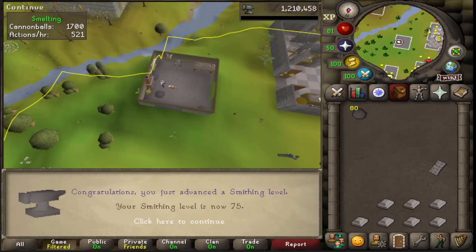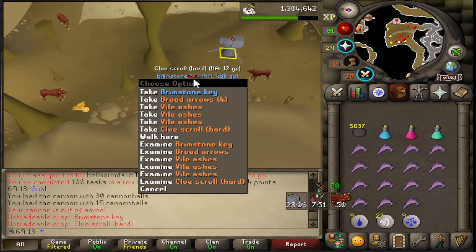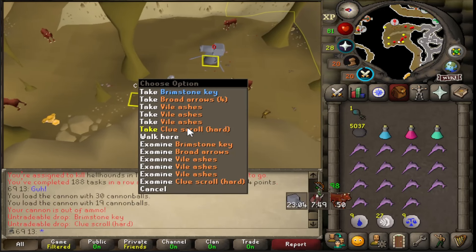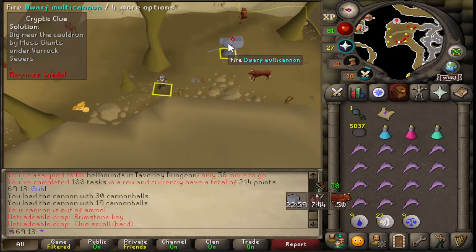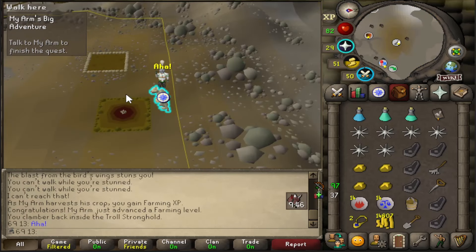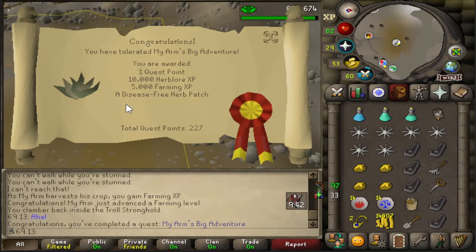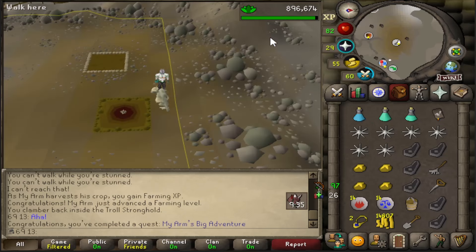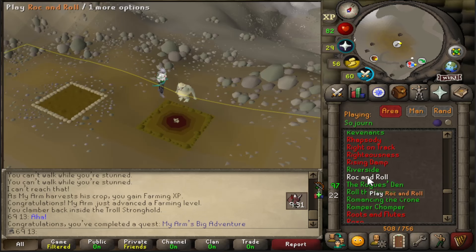Just making a bunch of cannonballs for some Slayer. 75 smithing. Ooh, look at that drop — Brimstone key and a hard clue in the same go. Nice easy first step as well. My Arm's Big Adventure completed. I've actually never done this quest. Pretty nice reward from it. And I needed to do this because I've got a hard clue that needed the Rock Climbing Boots emote.